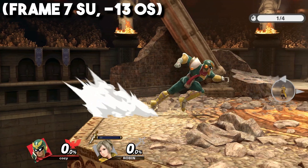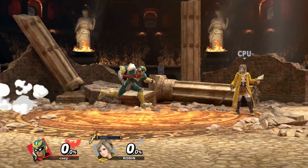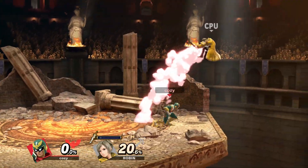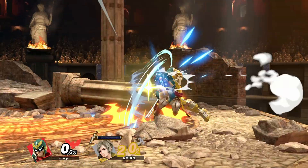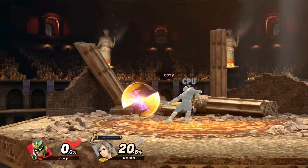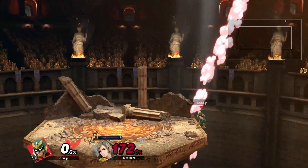Dash Attack is one of Falcon's better burst options as well as approaching tools. Regardless of whether you get the strong or weak hitbox, you can still follow up with options like up air — and if they air dodge, Falcon can still apply pressure by frame trapping or baiting it out. Dash Attack can also kill at very high percentages as a mix-up, so keep this in mind.